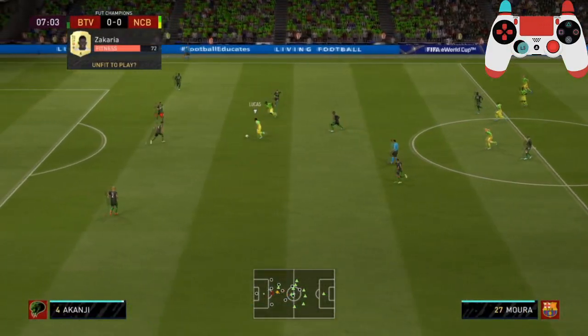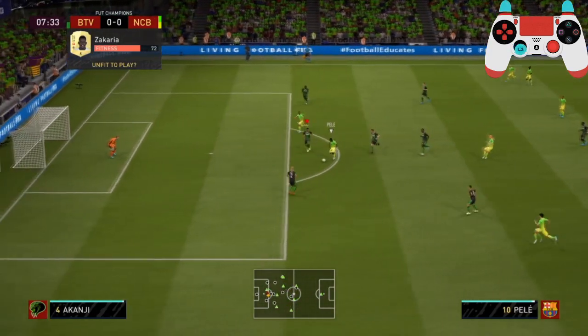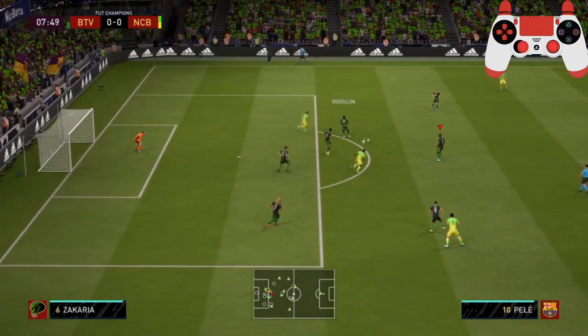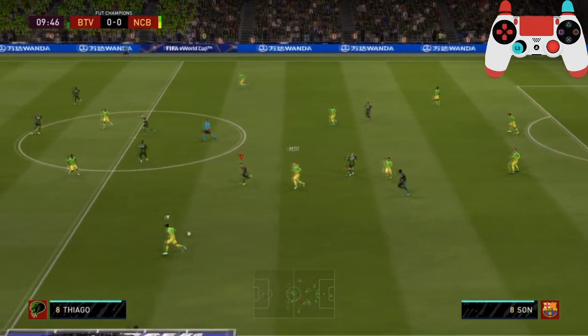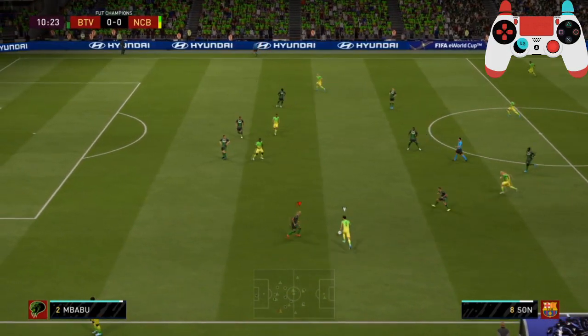Early in the match we jockey Nikki and block off all his passing opportunities to get a feel for how he likes to attack. This is a great example of standing up the opponent and keeping your distance to make yourself harder to get past.